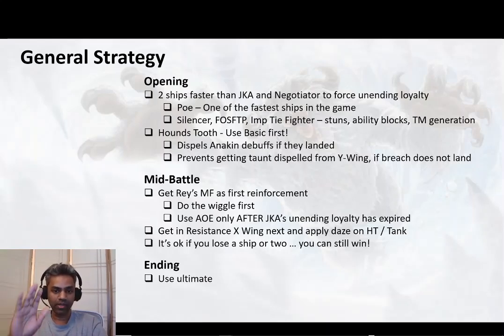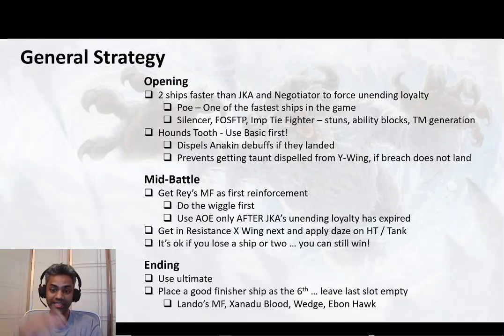Once Anakin's ship is gone and you reach your ultimate, it's game over. Your sixth ship comes in — hopefully one of your ships has died by then, either your Silencer or First Order Special Forces. Leave the last slot empty; you really don't need a seventh ship. Once the sixth ship comes in after the ultimate is done, it's a very easy job cleaning up and finishing off the rest of the fleet. My favorite reinforcement as the sixth is Lando's Millennium Falcon — he's a great finisher who takes two or three extra turns when he comes in, dispels debuffs on your own ships, and dispels buffs at random on enemy ships.